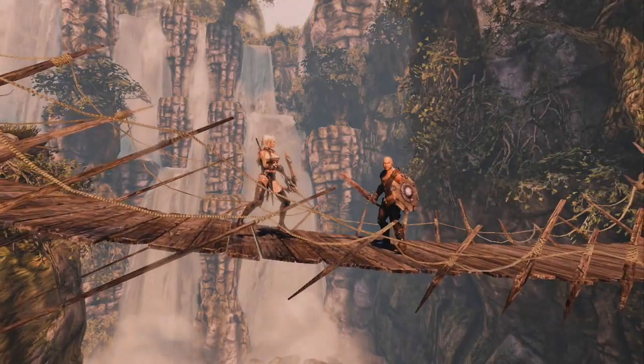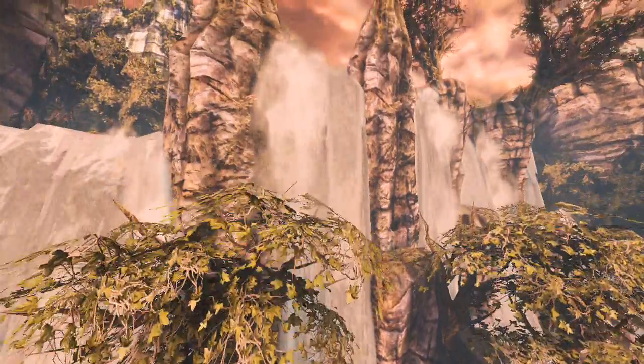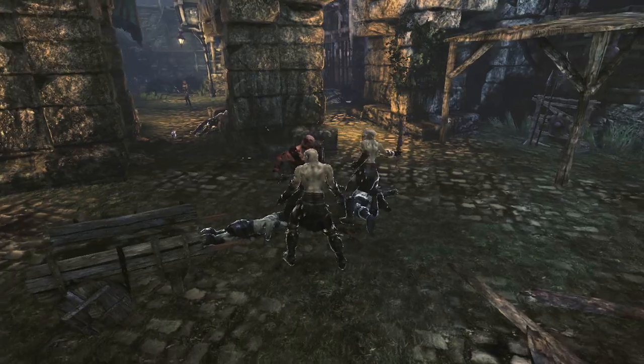Throughout the game, whether you're underground or above ground, you'll come around the corner and get these amazing views. We want to have a heavy element of verticality in our levels. As a ranged character, sometimes being up in a post is the better area because you can get a view. As more of a melee character, you can sit there and protect that area.